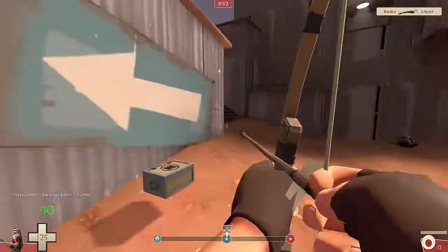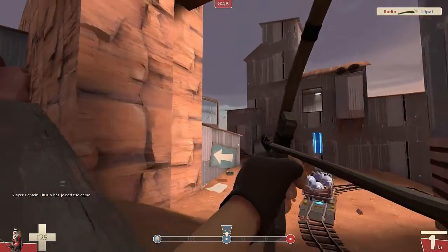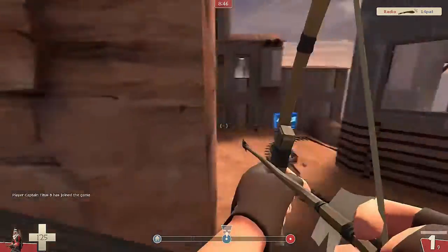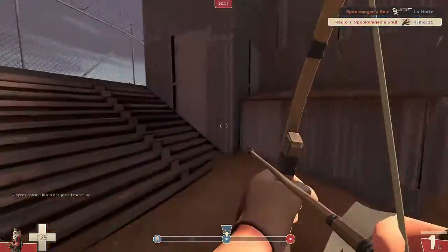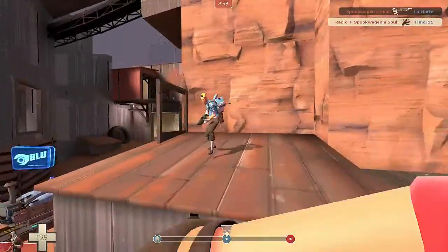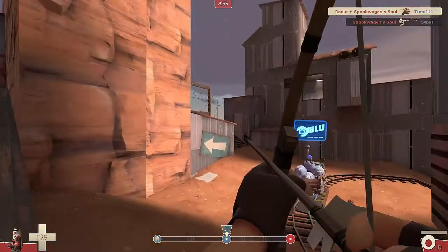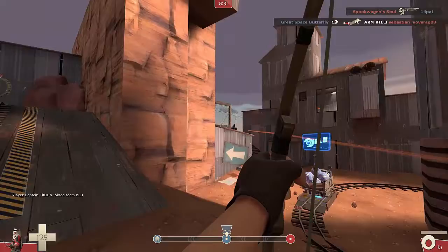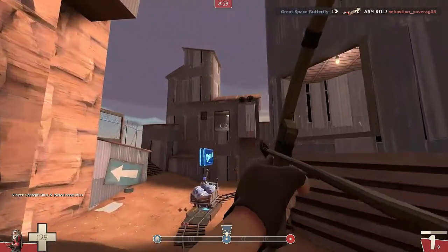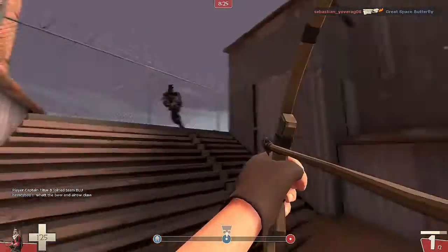As you can see, I'm using the Huntsman, which isn't a sniper rifle obviously — it's a bow and arrow — and I think it really has its advantages. Like just there, it's a lot quicker to get to full charge, and when you're the equivalent of scoped in, you don't lose sight of what's around you. You can still observe what's happening around you while drawing back your bow.